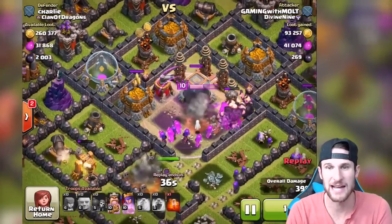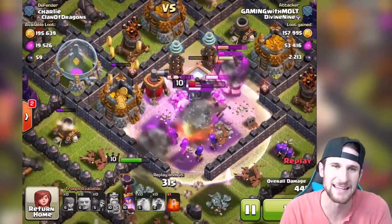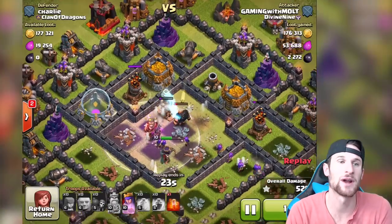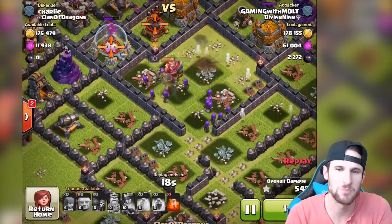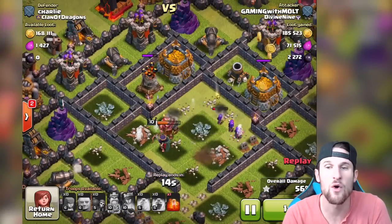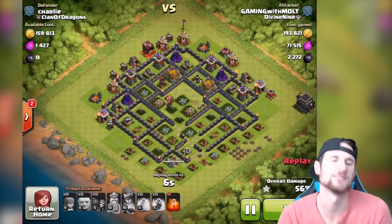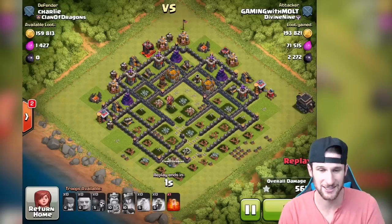You can see right now everybody in the core is down. All the giants that were in there — king's going down but he's taking out that dark elixir for us. We're going to use his ability and he's going to take it all out. I wanted my queen to run around and take out the gold storages, but she was in range of that cannon doing so much damage to her. Queen goes down with 10 seconds left, but we still got 2,272 dark elixir!